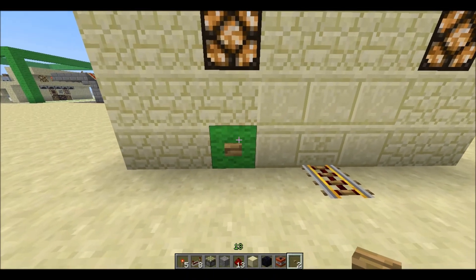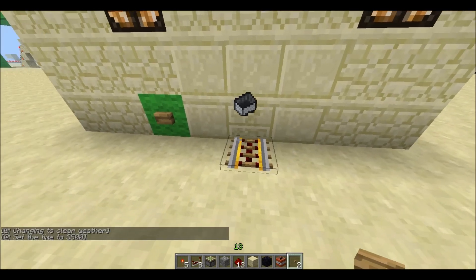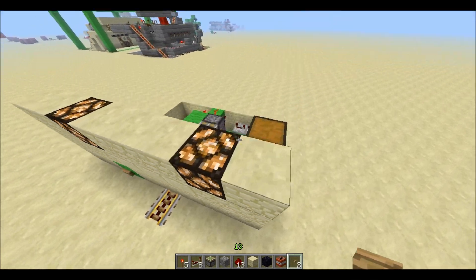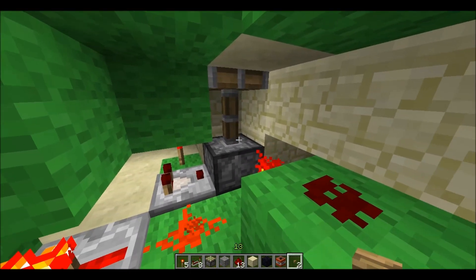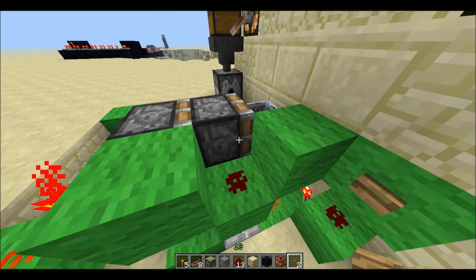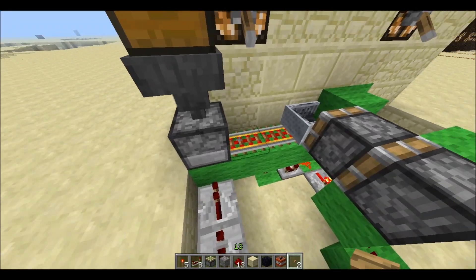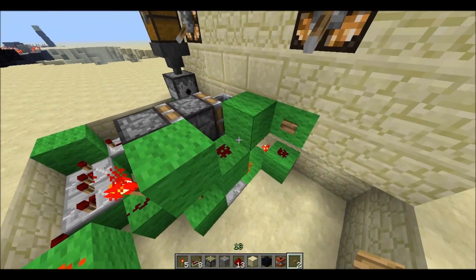Hey guys, MCA here, got a quick one for you. This is another cart request mechanism, and the thing I like about this one is it's pretty quick and it's completely hidden. The way it works is we have a piston down here that drops the chiseled sandstone block down, and then the double piston extender pushes the minecart out onto the powered rail, and then a second or two later the dispenser dispenses a cart to get into the ready position for the next time.